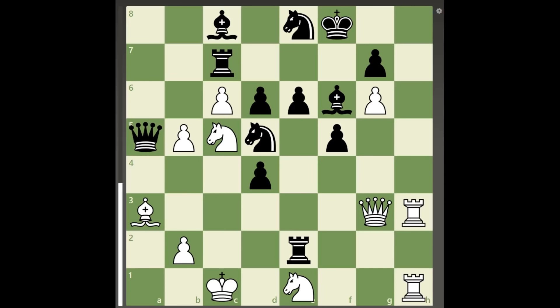In the following position, white is down a piece, but black's king is in a very dangerous situation due to the open h-file. However, the e7 square is available to black's king.